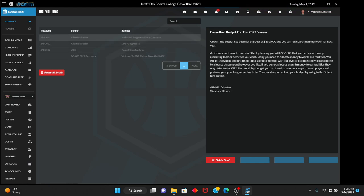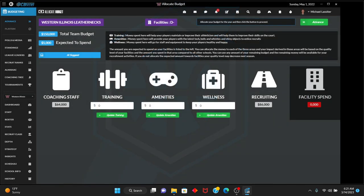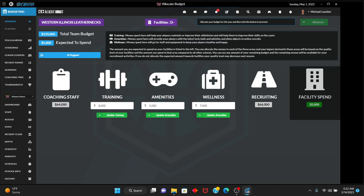We're at the preliminary stages of putting together the schedule. We're expected to spend $5,000 to keep our D-minus facilities. We're going to update the amenities — spending $7,000 on wellness and $8,000 on staff and equipment for training. We'll spend $20,000 on training total, leaving us $66,000 for recruiting. Training will keep players healthy, improve their athleticism, and help them improve on the court.